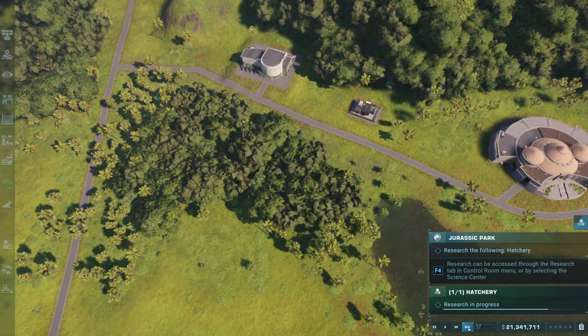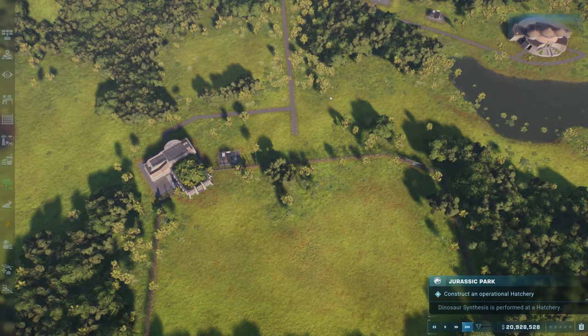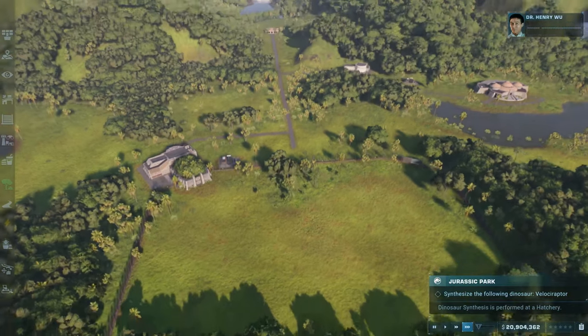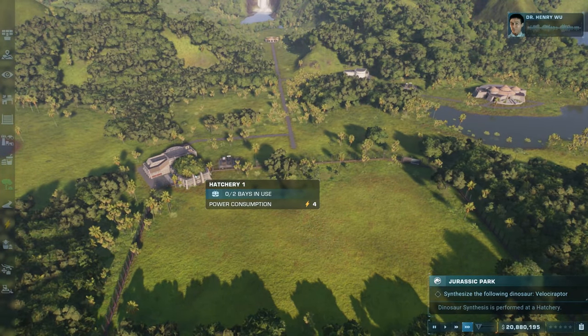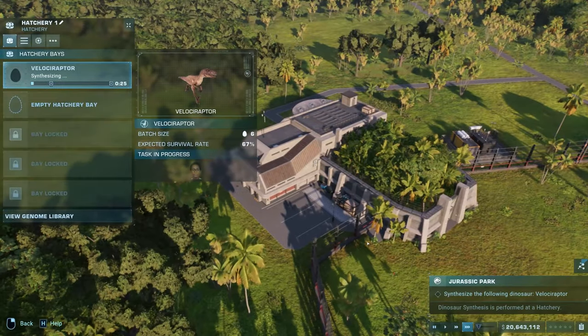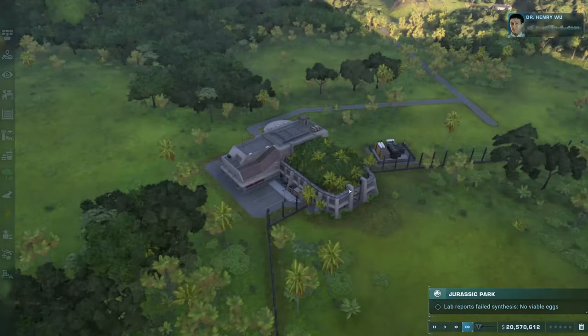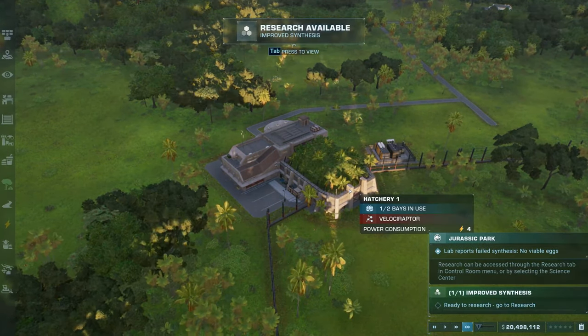Once researched, you can build one on the designated location. Once constructed, Dr. Wu will instruct you to synthesize some raptors. By going to the hatchery you can choose the appropriate scientist, or one with a beneficial trait for the operation. As part of the scenario the synthesis will fail, prompting the next objective.